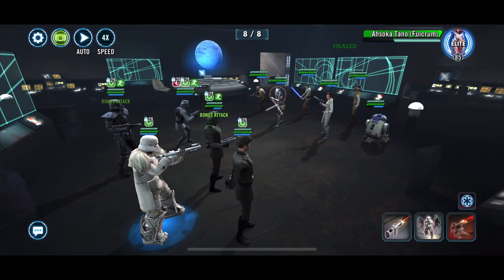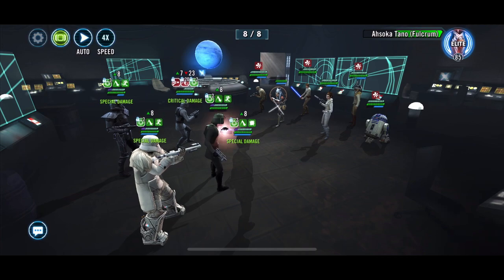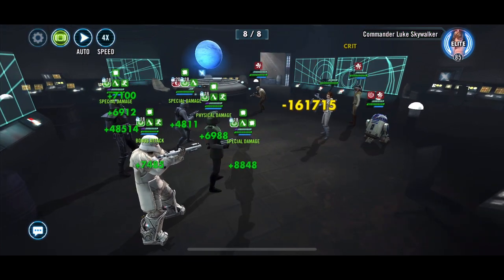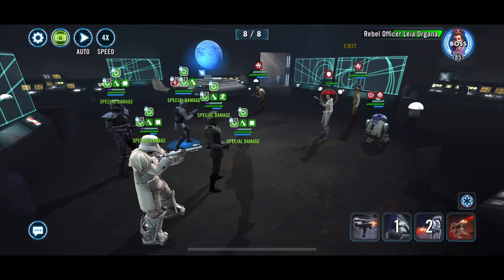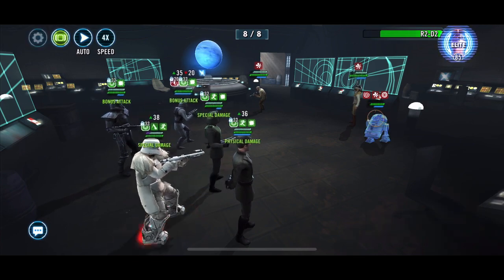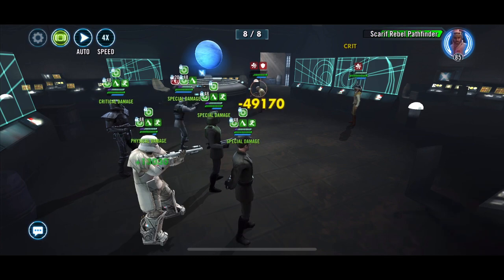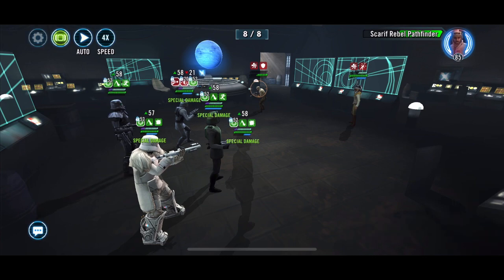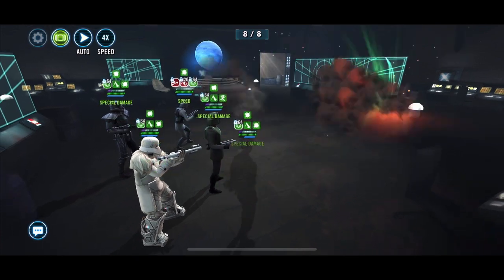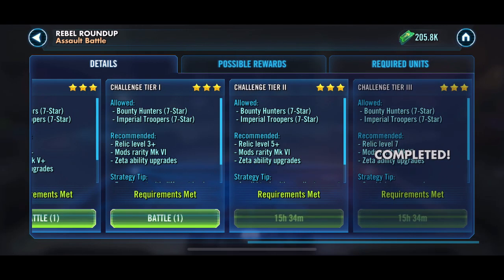My personal preference here is to get rid of Ahsoka — Ahsoka Tano Fulcrum — first, because she can do a lot of damage if ignored. She's trying to hide away in the corner, but nobody puts the fat bird in the corner! We're down to the Rebel Officer and — kapow — yes! That's it! This is the first time I have actually completed this challenge. Thank you for watching!